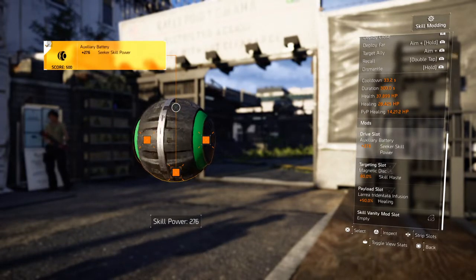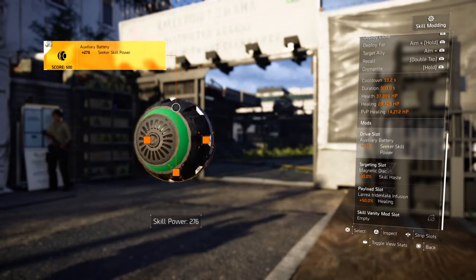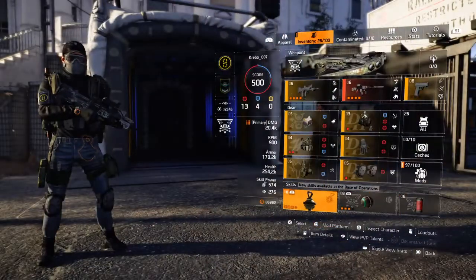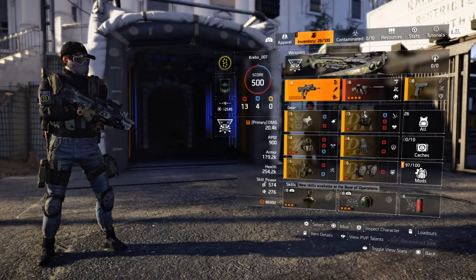With the clutch build you can't stand around a lot — you need to move around quite a bit, so I need something to follow me around. Which is not the drone; the drone will just get shot down. Anyway, that's why I'm using survivalist.